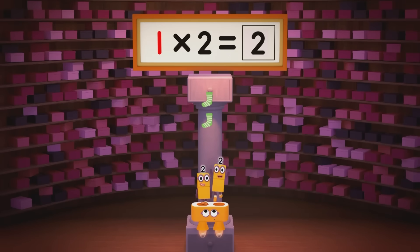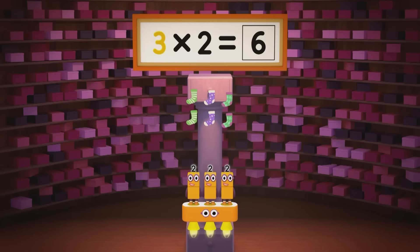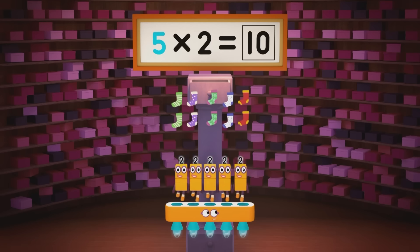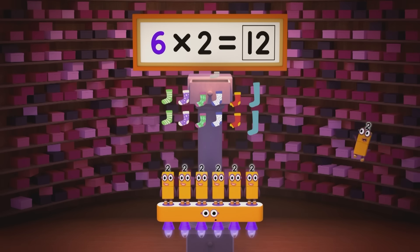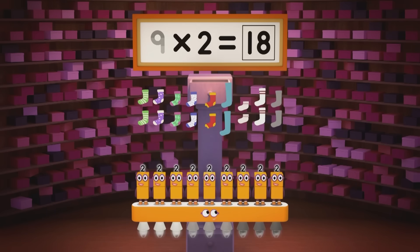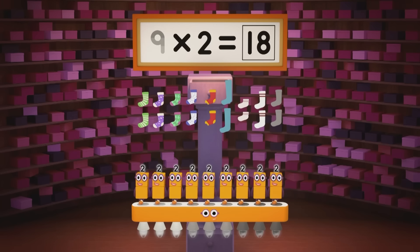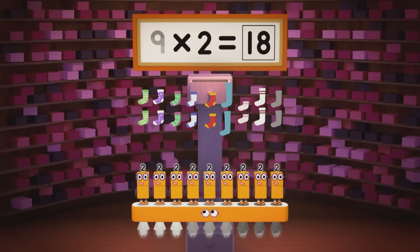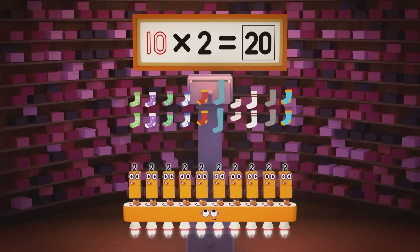One pair is two. Two pairs are four. Three pairs are six. Now let's open the drawer. Four pairs are eight. Five pairs are ten. Six pairs are twelve socks, you cannot ignore. Seven pairs are fourteen. Eight pairs are sixteen. Nine pairs are eighteen. That might be plenty. Let's have some new socks — orange and blue socks. Ten pairs are twenty.